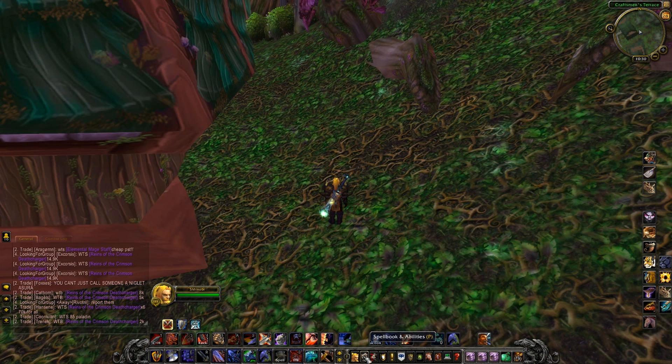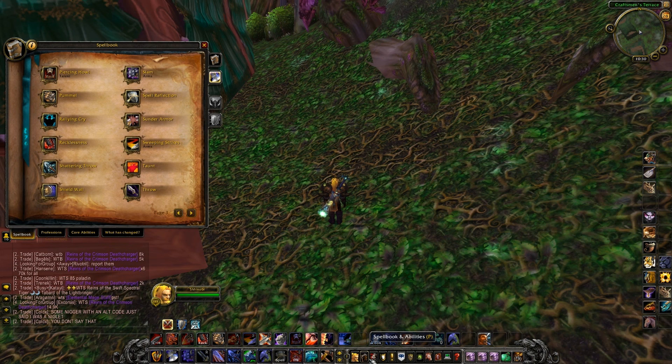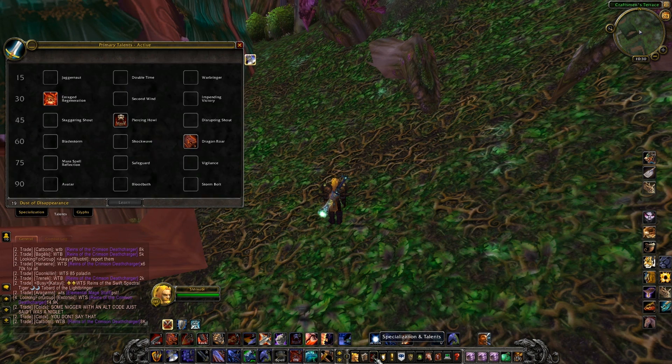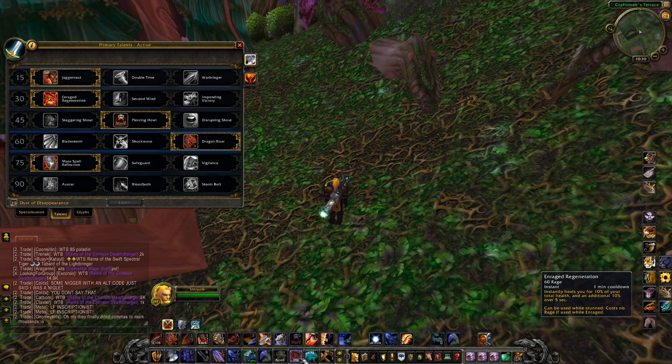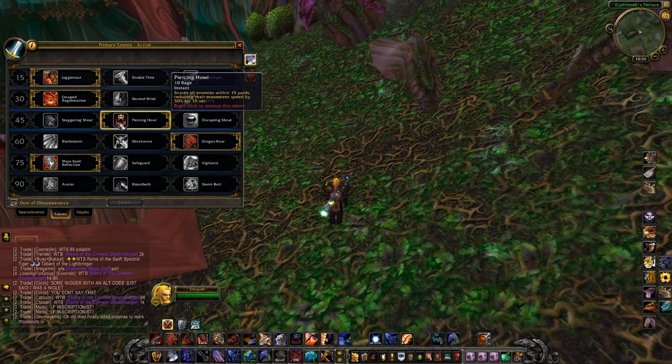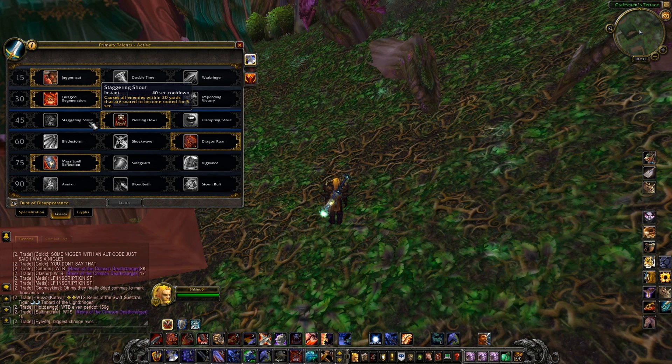I generally know what the spell does. Enrage Regeneration costs 60 rage without that macro, but you can just macro those together and you're good to go. The next tier has your disrupting and slowing abilities. Staggering Shout I think is the least useful of the three - it's very situational, needing Hamstring on multiple targets to root them. Maybe something you'd do in a stun spec.